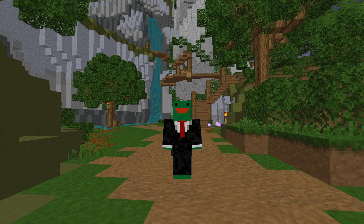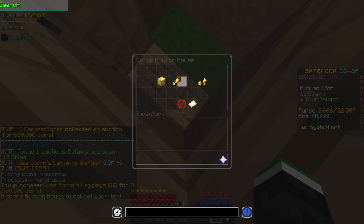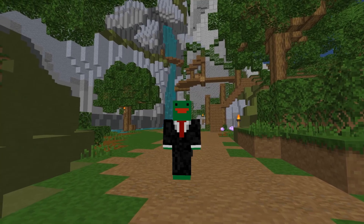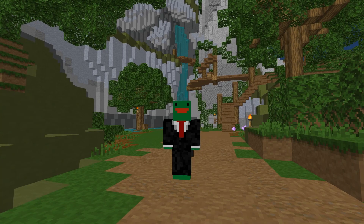Basically, an AH Sniping mod is the ultimate form of a flipping tool. Anytime a flippable item appears in the Hypixel API, the mod will notify you and allow you to buy it instantly. This is far superior to just looking in the auction house manually, as you don't need to scan thousands of pages of items and instead just let a mod do it.